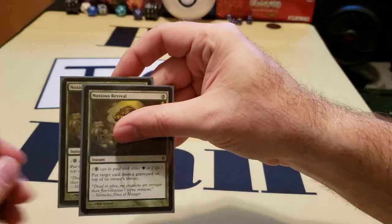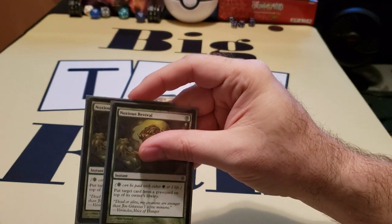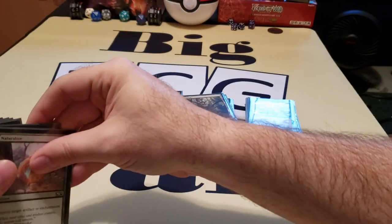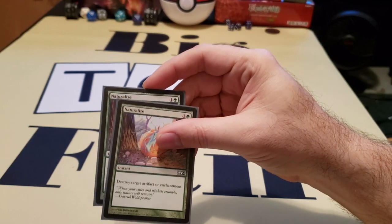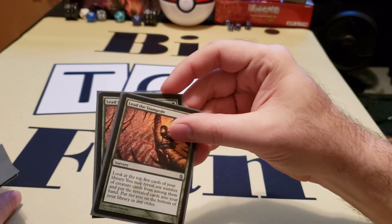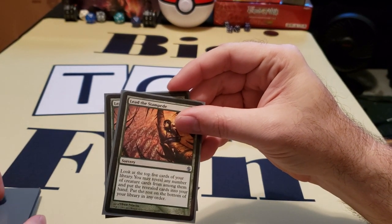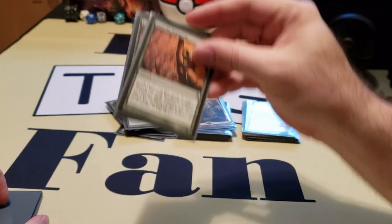Next, Noxious Revival — a way to get back some of your power cards in order to continue playing them. You have Naturalize, just in case you have a troublesome artifact or enchantment you need to deal with. This card serves as a way to get more creatures because you can look at the top five cards, take any creatures, and put them in your hand.